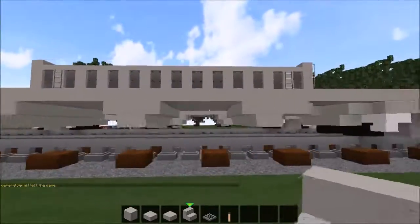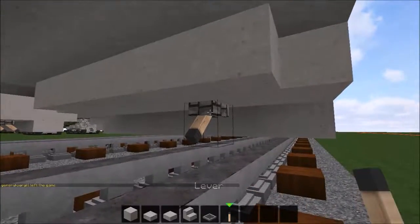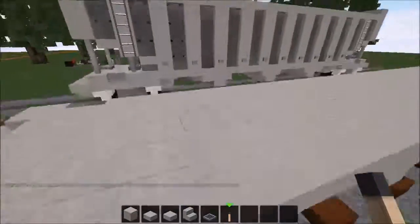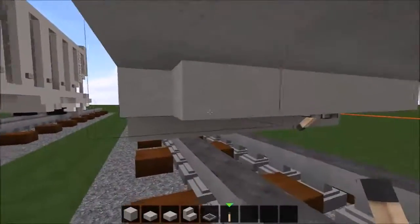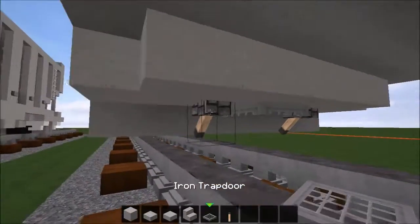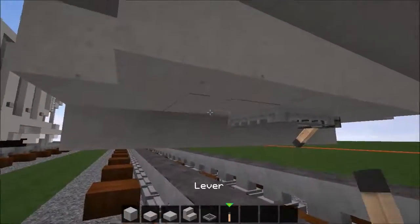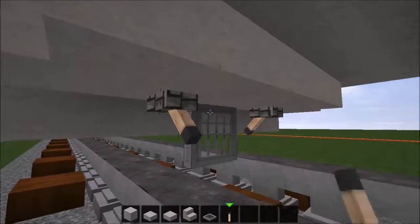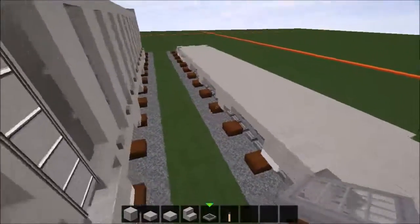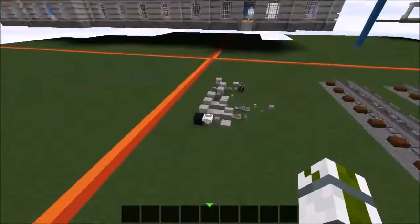We now have the main bottom structure. We're only missing one lever — flick it and go to the other side for the second lever, then flick it too, and then place the iron trapdoor. If you place this lever after you place the iron trapdoor it's gonna close, so you gotta place it last. But there you go — those are layer one and two.